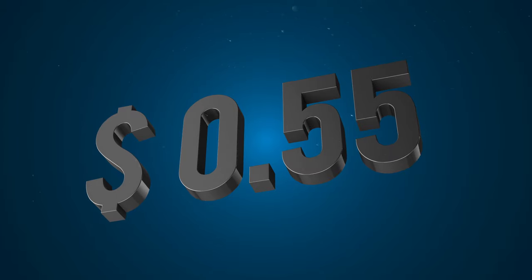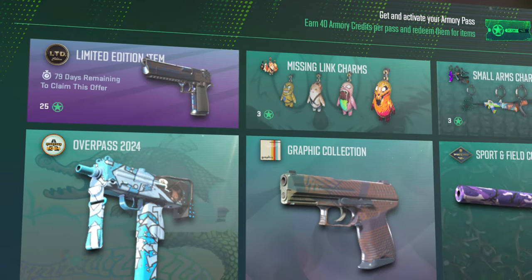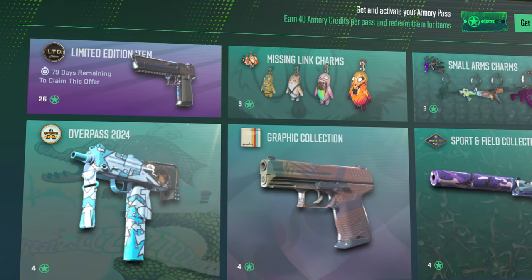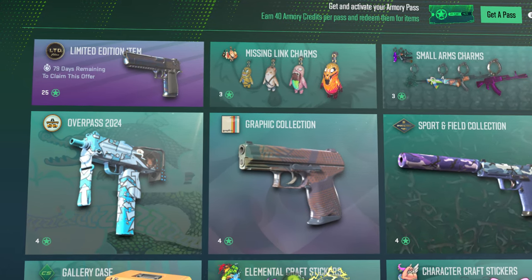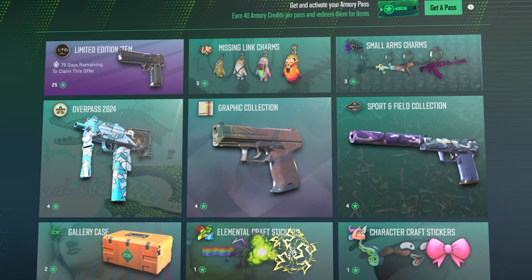Meaning to get yourself an armory pass solely from farming drops it would take you 30 weeks — that's 210 days. It's not even guaranteed that the armory will be in the store that long. We know the limited time Desert Eagle Heat Treated has about 80 days left in the store, but there's no way to know how long the rest of the pass will be available. And what if you only want the pass to get yourself a deagle? That's where our other methods come in.